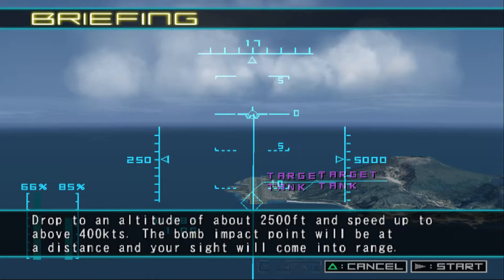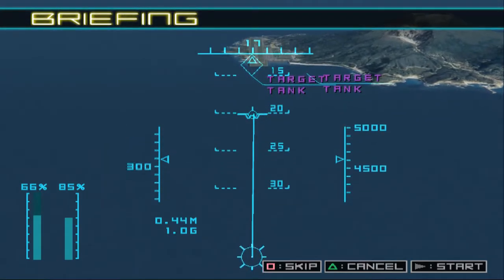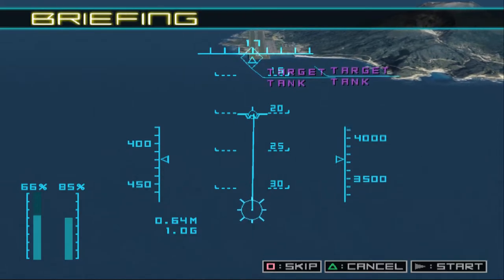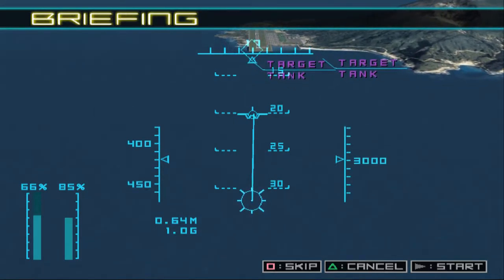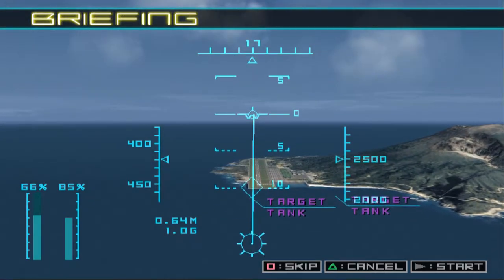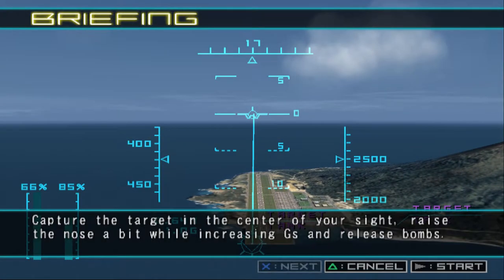Drop to an altitude of about 2,500 feet and speed up to above 400 knots. The bomb impact point will be at a distance, and your sights will come into range. Capture the target in the center of your sights, raise the nose a bit while increasing G's, and release bombs.